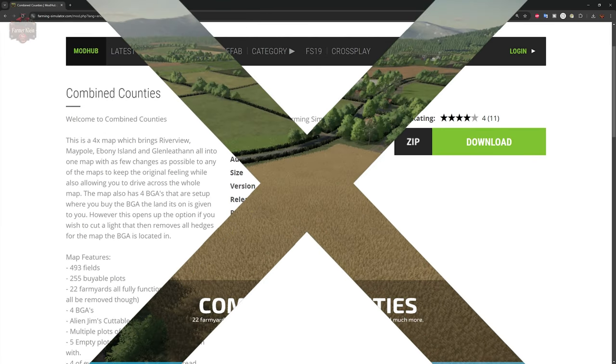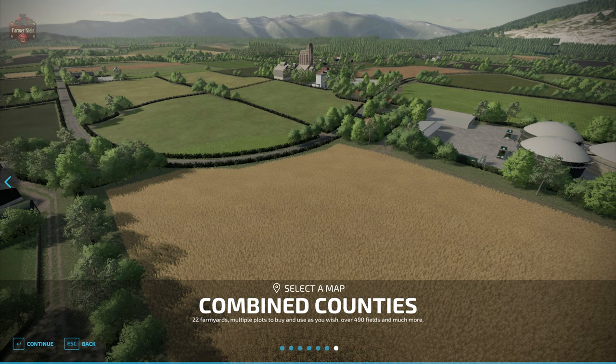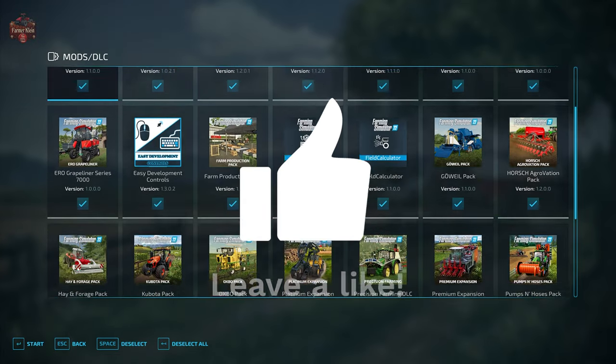Now let's go ahead and load in and talk about how this map performs. We will be using the mods we typically use when we look at maps: additional field info, additional game settings, animal food overview, field lease, food calculator, precision farming, and straw harvest.